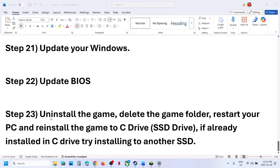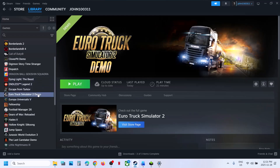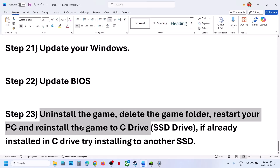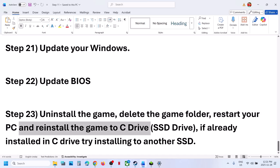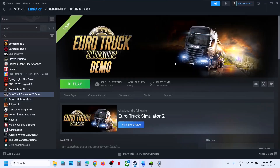The last step is to uninstall and reinstall the game to a different drive. If nothing is working, uninstall the game and reinstall it to a different drive — if it was on the D or E drive, try the C drive. If it was already on the C drive, try installing it to another SSD. One of the steps shown in this video should help you run the game successfully on your Windows computer. Thank you for your time — please like this video and subscribe to my channel.